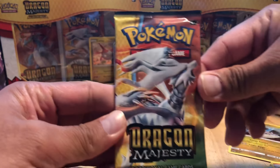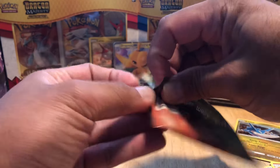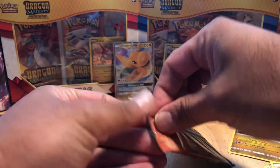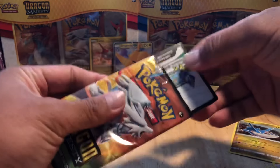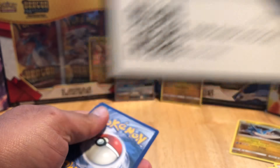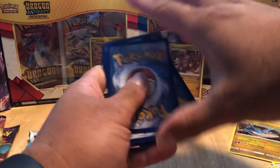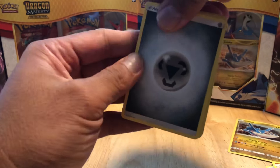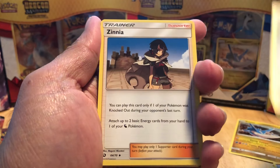And then for our final pack, we have Kyurem - correct me if I'm wrong. Let's go ahead and open this. Oh dude, I didn't do a really good job opening that one - it ripped. Oh well, it's all right. Here we go. The fourth code card for y'all - have fun with that. One, two, three, four - to the front. And for the energy, I'm going to guess... Shadow. Dang it. Steel energy this time.